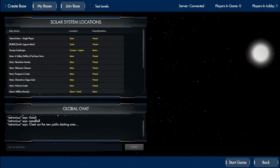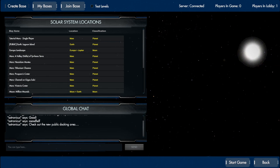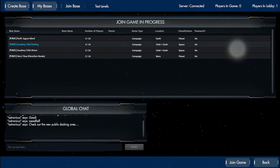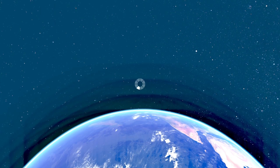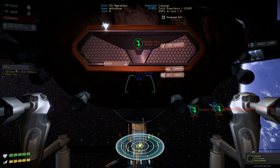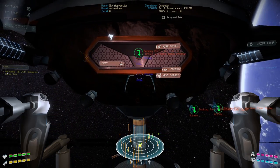Hello, recruits! This is Astrodacus with a little tutorial on the public docking area. The docking area is available for anybody who has the achievement of getting into space to visit, and it is actually part of your campaign to get to Mars.